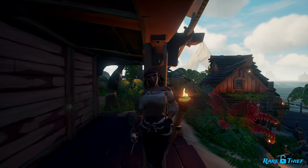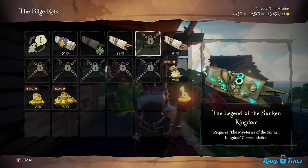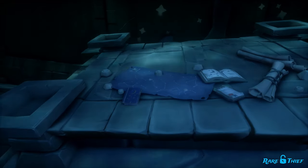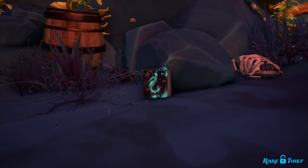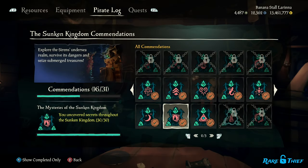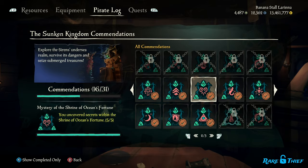If you do want to crack open one of these doors, you must first purchase the Legend of the Sunken Kingdom voyage from Larinna with doubloons. However, that voyage is locked behind a commendation. Before you can purchase that voyage, you must first complete the Mysteries of the Sunken Kingdom commendation. For that, you must read all thirty journals hidden away across all six siren shrines.